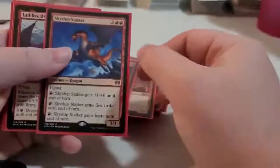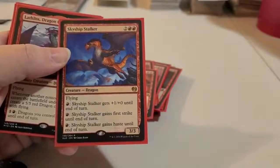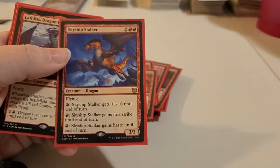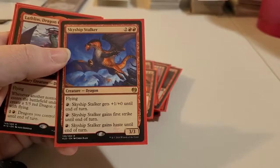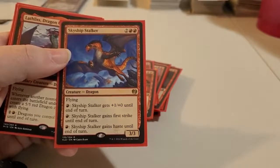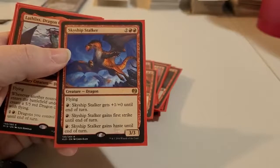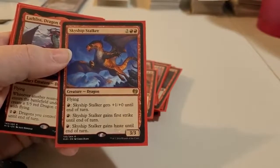Then we've got another not-so-big dragon, but it's decent — it's flying. You can give him Haste, or First Strike, or Fire Breathing — all depends. Maybe you give him all 3 when he comes out, if you've got the mana to support it.